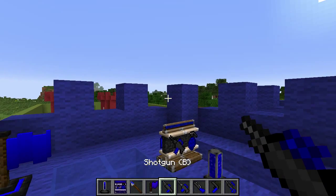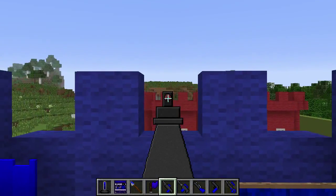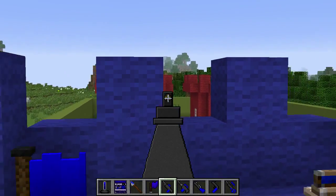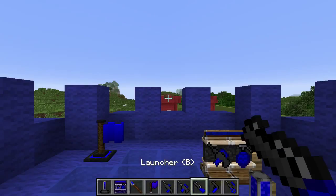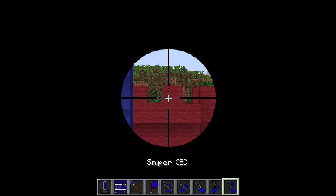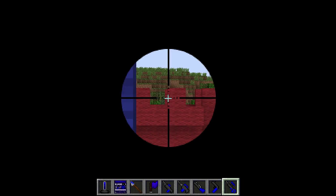Another cool thing to note is when you left-click, it zooms in kind of like a real first-person shooter. As you can see, all the guns have it, all different. Even the sniper's zoom is very, very cool. And then you right-click to shoot.